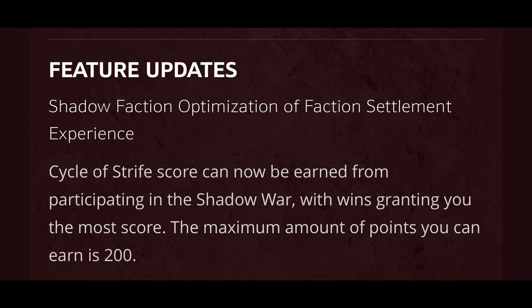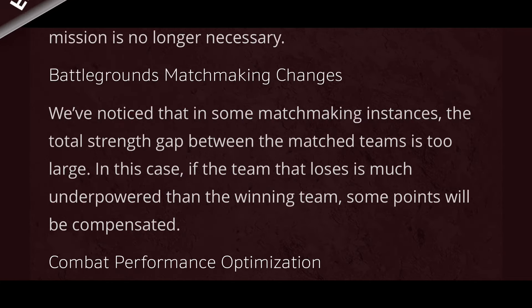Finishing off with the feature updates. Shadow Faction Optimization of Faction Settlement Experience — Cycle of Strife score can now be earned from participating in the Shadow War, with wins granting you the most score. The maximum amount of points you can earn is 200. And battleground matchmaking changes — we've noticed that in some matchmaking instances, the total strength gap between the match teams is too large. If the team that loses is much underpowered than the winning team, some points will be compensated. Now I'm pretty sure in some patch notes last year it said that Resonance was balanced out in matches with Battleground — clearly that is not the case. If you've played it recently, you know that it's pretty much worse than ever, so I'm interested to see if that will actually make a difference with the scoring.